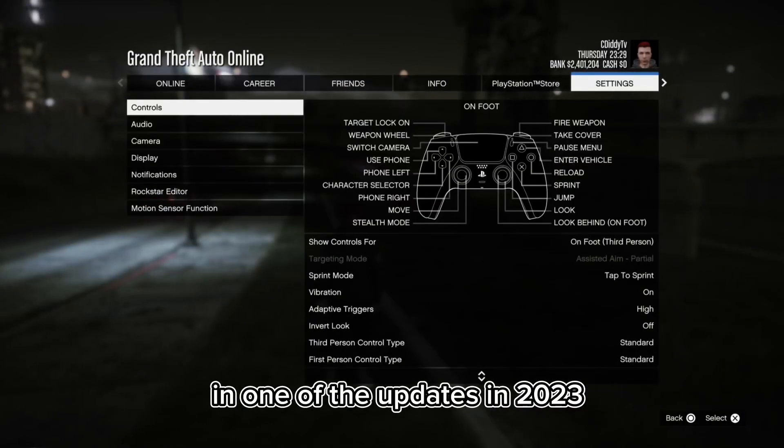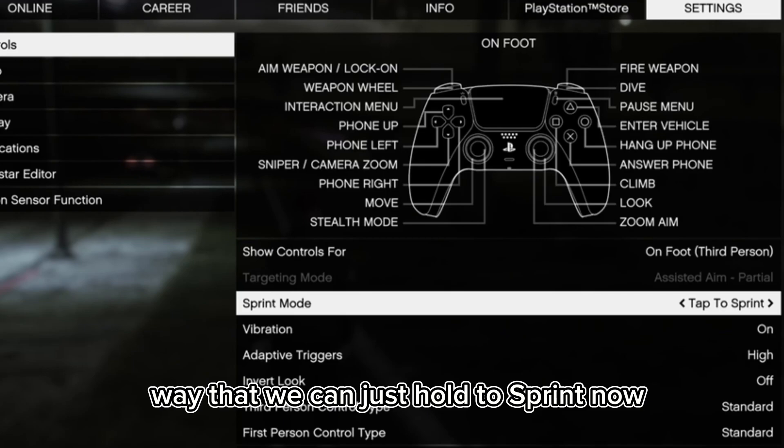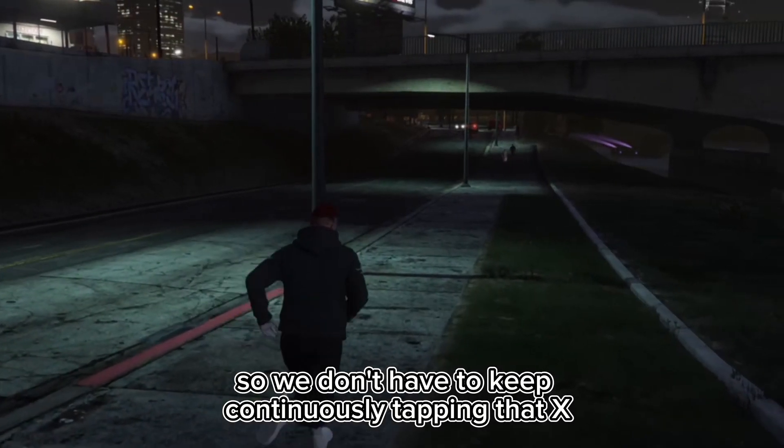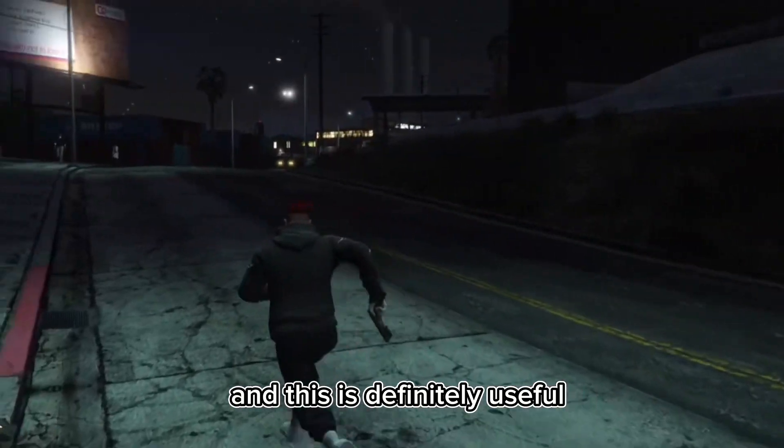In one of the updates in 2023, they recently added a new way that we can just hold to sprint, so we don't have to keep continuously tapping that X button. This is definitely useful for some PVPs.